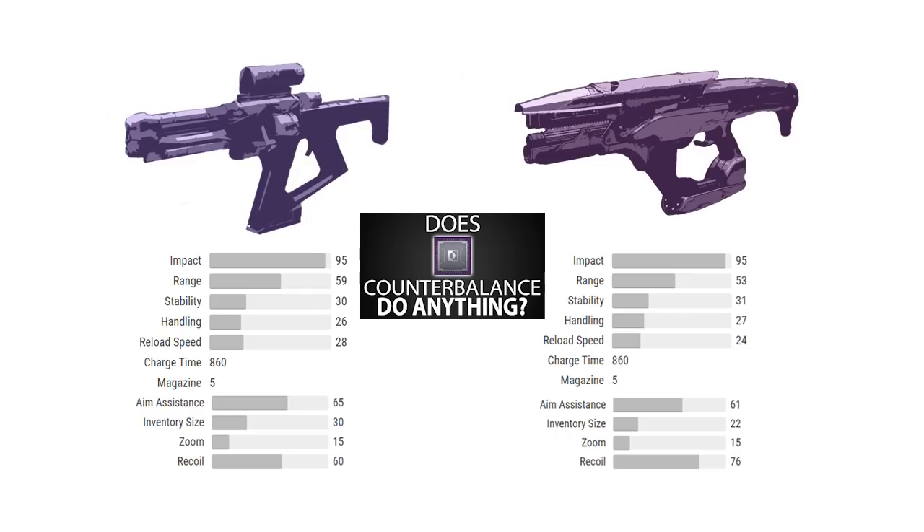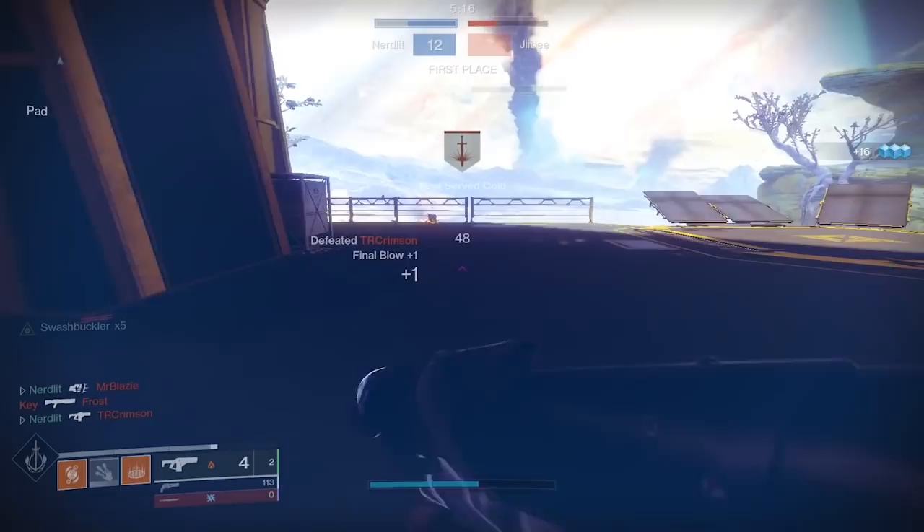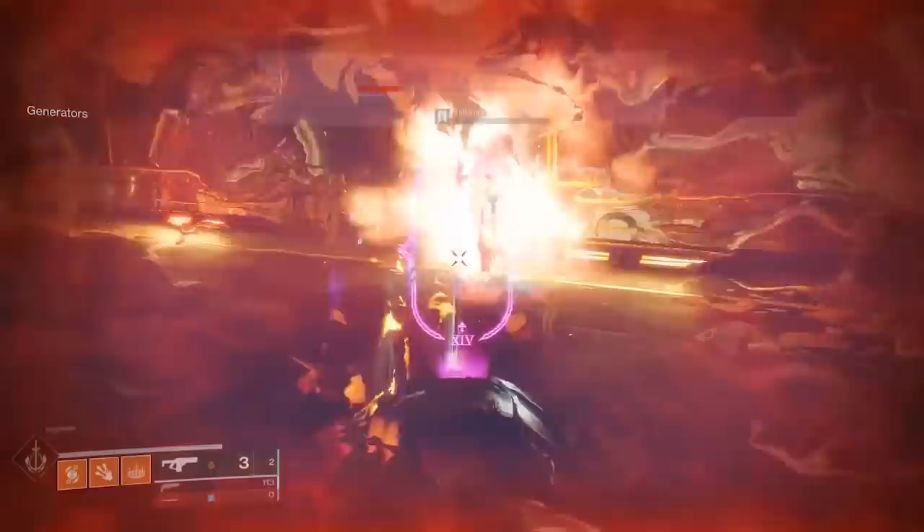If you've never seen it, I highly recommend you watch it so this next section makes a bit more sense. The gist of it is, with the Gallant Charge's very high recoil direction number, the Gallant has the potential to be more stable with less annoying recoil than the Erentil. The Gallant actually has the potential to very easily reach the fabled recoil direction 100 number — something that the Erentil physically is unable to achieve.